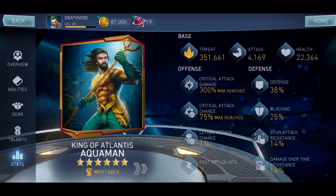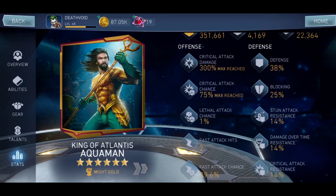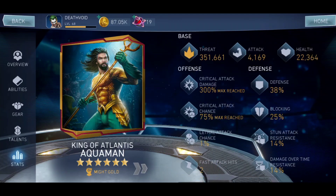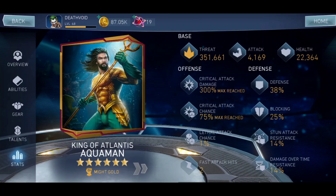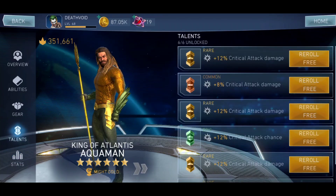Health will eventually increase but it's not as important as attack. Critical attack damage is maxed out at 300, critical attack chance is maxed out at 75. Fast attack chance is at 39. Defense, blocking, stun, attack resistance, DOT resistance, and critical attack resistance don't really matter — you should remove those and replace them with attack or critical attack damage. You need at least 4,000 attack to do a one-shot.